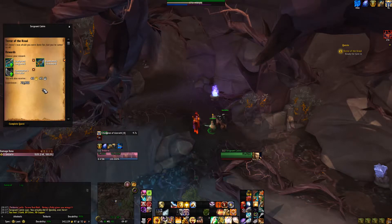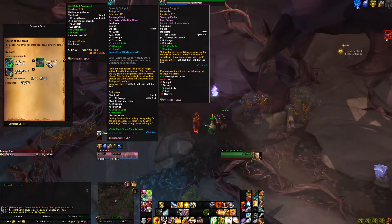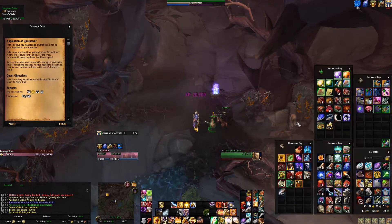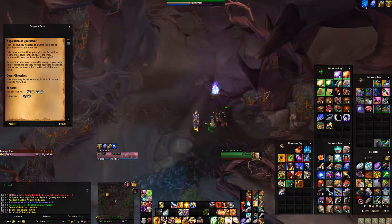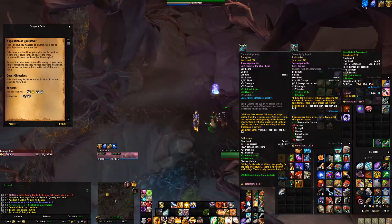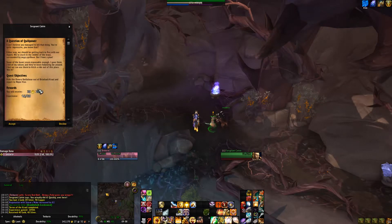It's done! I was afraid you were done for, but you've saved us all! The two-hander is going to give us more money — ha! I can't believe you managed to kill that thing, you're quite impressive. Either way, we should be getting back to Roz with our report. We're stuck in the middle of the crawl, surrounded by angry quillboar, but I have a plan. Some of the boars seem reasonable enough — I gave them a bit of my rations and they've been following me around. Bet we can use them to hitch a ride out of this place. You in? There's treasure everywhere in Stormsong. Yeah, let's do it. Let's get out of here.